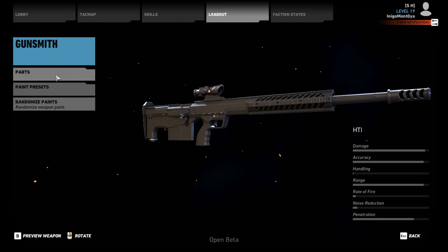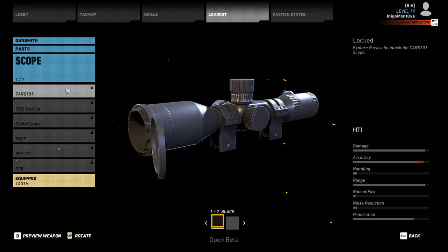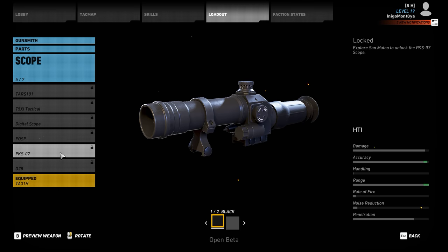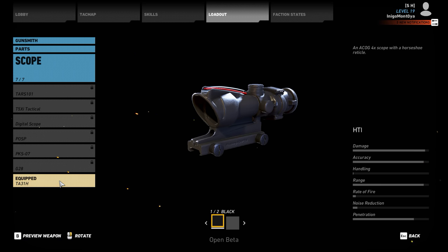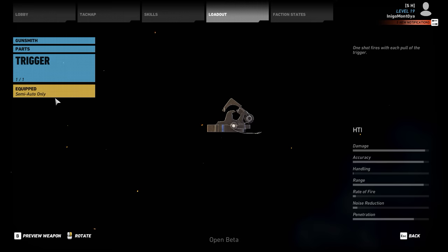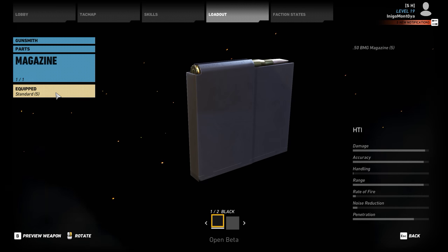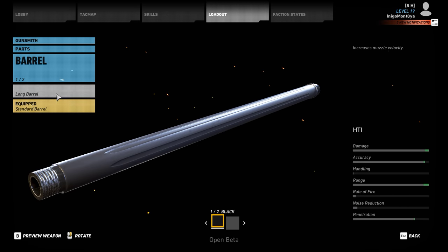As far as the parts, you've got all sorts of different scopes that were not in the open beta. Unfortunately, we didn't get to use any real sniper scopes other than this ACOG here. The trigger only has the semi-auto trigger. There's only a five-round magazine. And there are two different barrels: the standard barrel and long barrel.